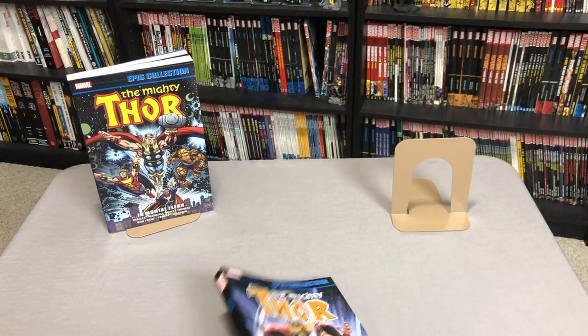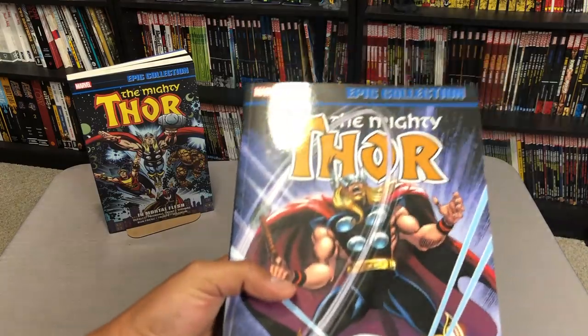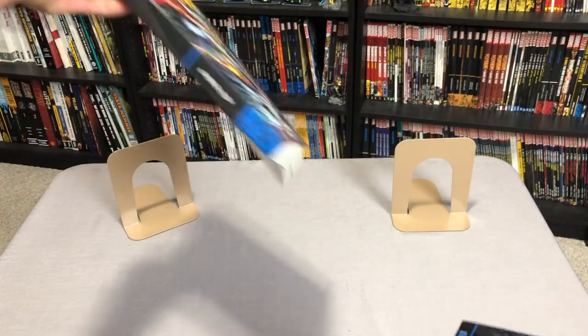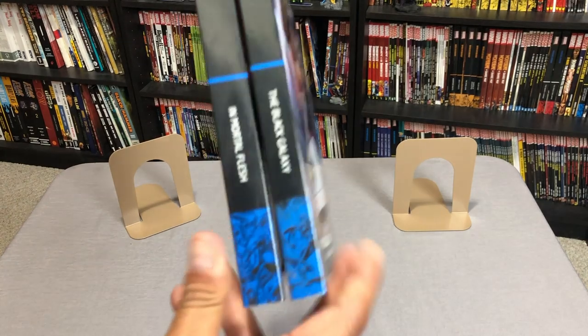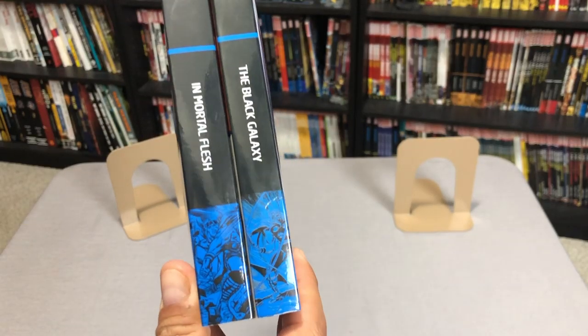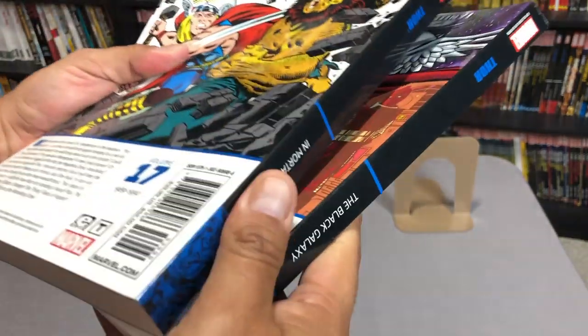This is Volume 18 of the Thor Saga in the Epic Collection — actually, this is Volume 17, so this is a direct follow-up to this. Here's what the two spines look like. I love seeing the different pictures with the same tone of color — The Black Galaxy directly following Mortal Flesh.